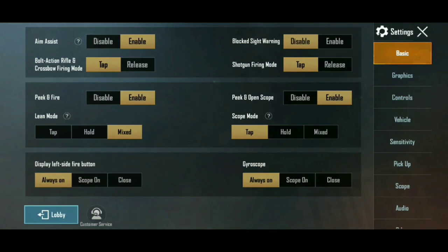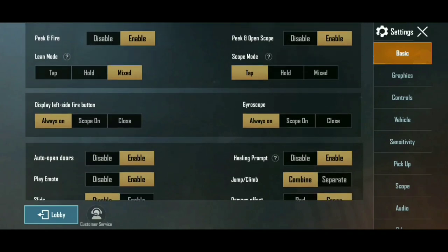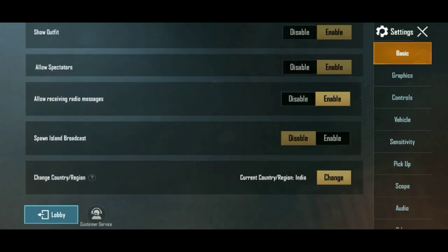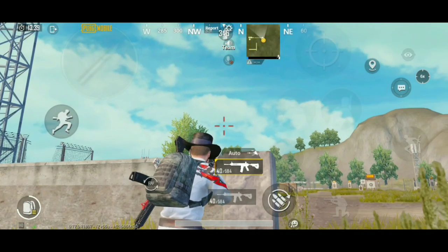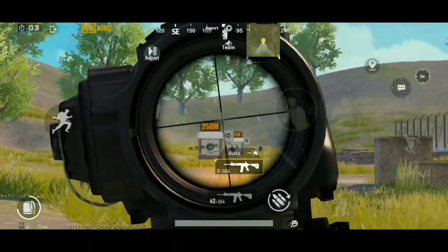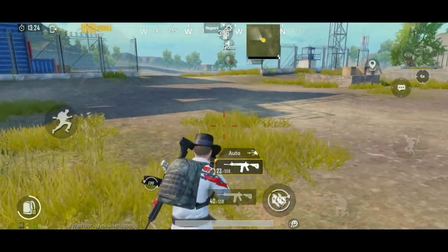I will show you my basic settings so you get some idea. You can enable aim assist. Block sight warning — I made a video on whether to enable or disable it, you can check that. Peak and fire: enable. Peak and scope open: enable. Lean mode, mix and scope mode, tap mode — you can see these. For controls, I use 4 fingers. You can adjust your own settings accordingly.